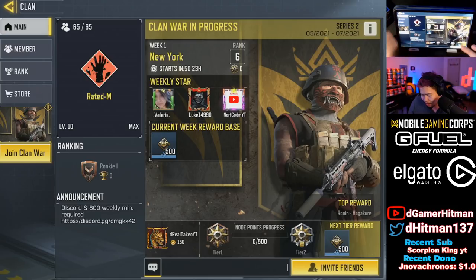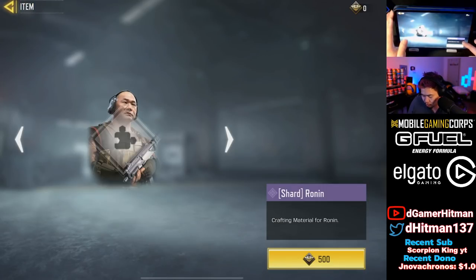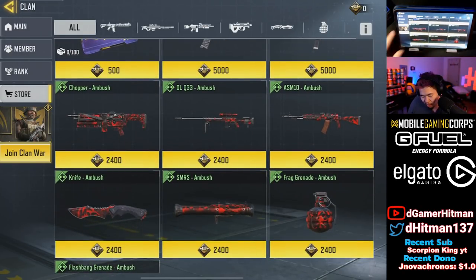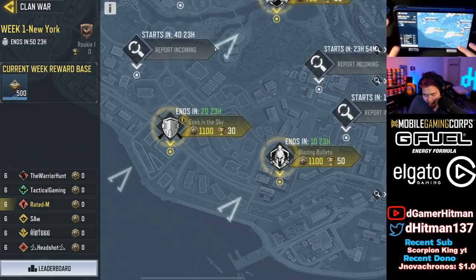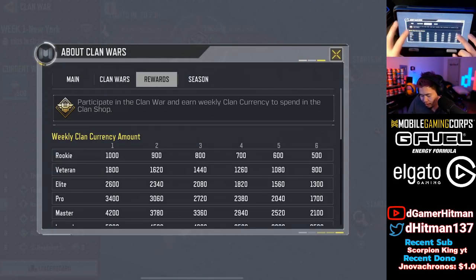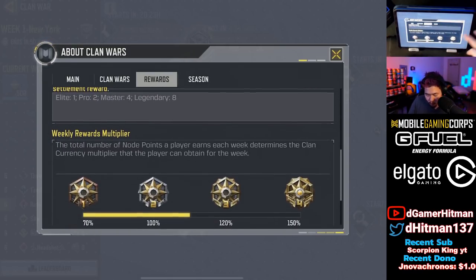The cool thing is that as you gain more points you can unlock pretty cool rewards — the Ronin skin, the Ronin chest piece, and a Ronin outfit. I don't think there's anything else too complicated. You can see the reward points based on how you did. For example, we're in Rookie right now — if you finish sixth place you only get 500 points, but if you're first place you get 1,000. It goes all the way up to Legendary, which is pretty cool.